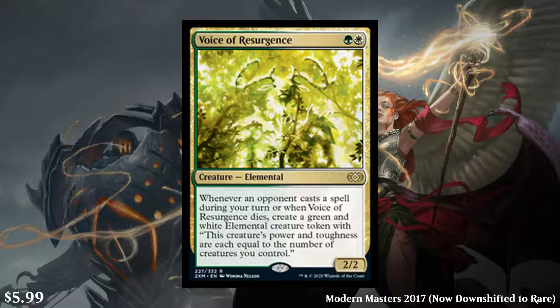Next, we have Voice of Resurgence — a green and white creature, Elemental, 2/2. When an opponent casts a spell during your turn, or when Voice of Resurgence dies, create a green and white Elemental creature token whose power and toughness are each equal to the number of creatures you control. Very powerful card. It was last reprinted in Modern Masters 2017 and has now been downshifted to rare from Mythic, so expect the price to drop dramatically. When opening packs, the fact that this will probably be a $4 to $5 card isn't great, but if you were going to buy singles and needed four copies, this is going to be much cheaper to get now.